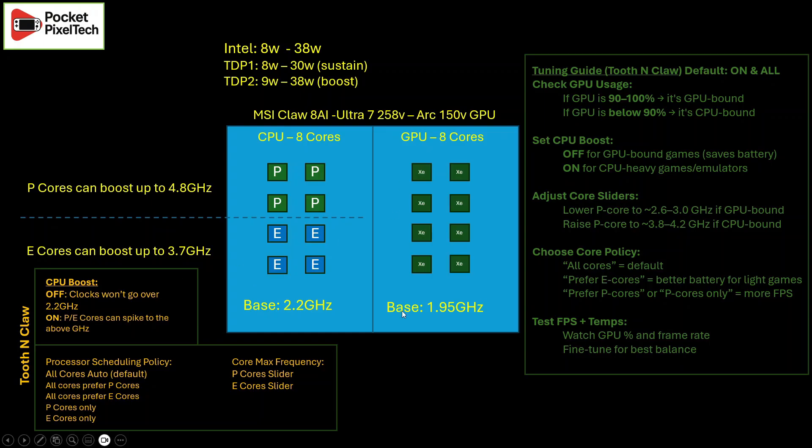So how does Tooth & Claw work with all of this? In Tooth & Claw, the first option is CPU boost on and off. If it's off, your P cores and E cores will never exceed the 2.2 GHz base. If you turn it on — and by default CPU boost is on — then both your P cores and E cores can achieve their top-level GHz. Depending on the game, this can impact whether you're throttling or wasting resources, because there's a constant fight inside your Claw around what gets the power to sustain gameplay.